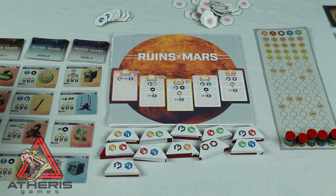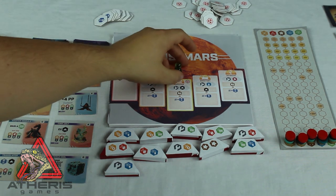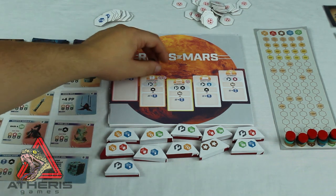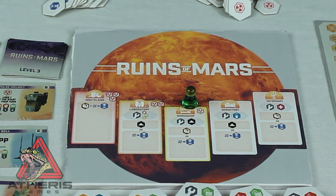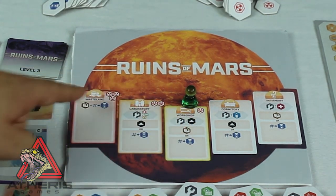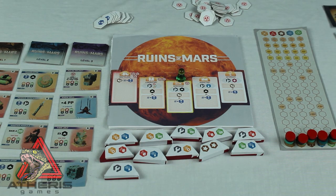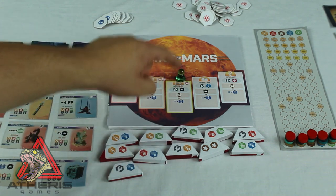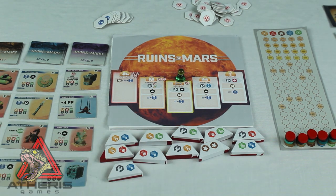The first thing you do each turn is pick which of the five locations on Mars you're going to place your rover. On subsequent turns, the next player moves the rover to the location they want to take their action at — you can also leave the rover where it is. Some locations have radiation tokens at the top; wherever you place your rover, you take that many radiation tokens. When picking locations, it's really important to pay attention to what action tiles are underneath, because those determine what the action actually does — they tell you what resources, languages, and bonuses are available at that site.